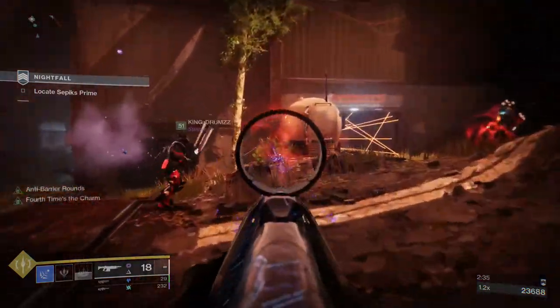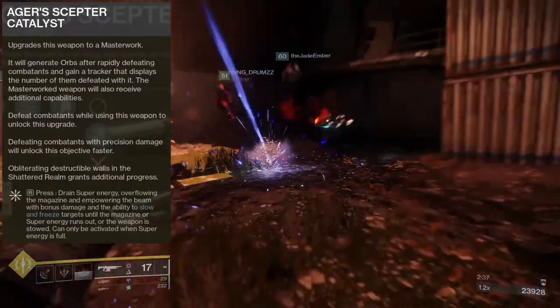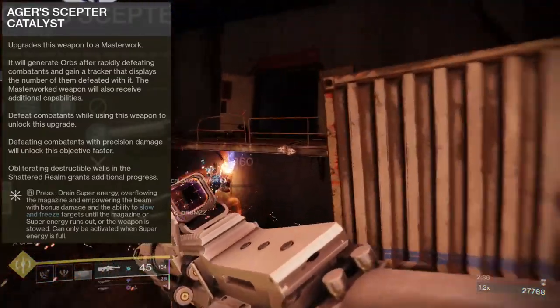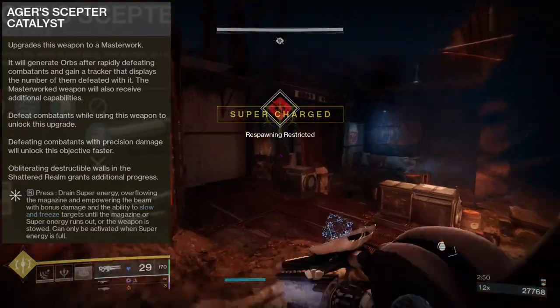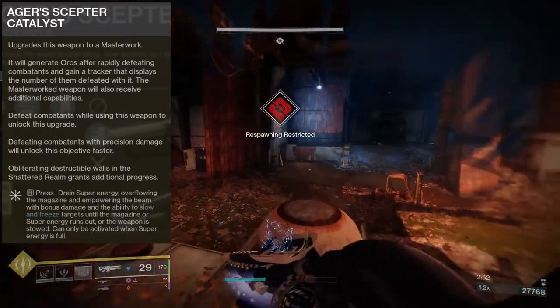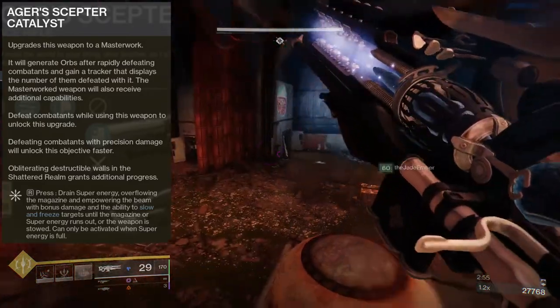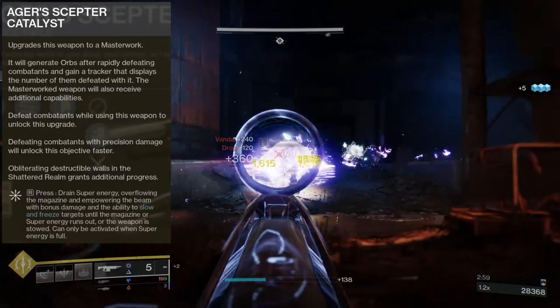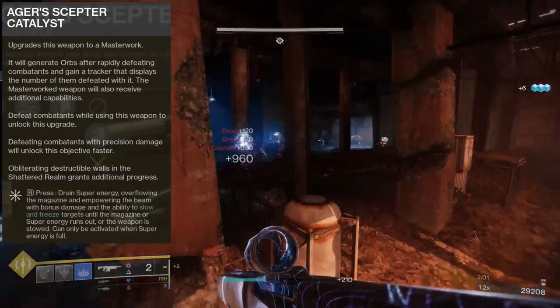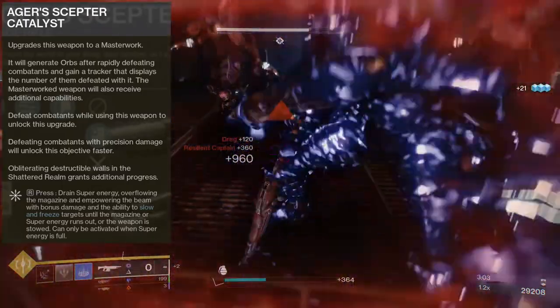If you don't know the Ager's Scepter catalyst, I'll have it on screen. When you hold R, it drains super energy, overflowing the magazine and empowering the beam with bonus damage, slowing and freezing targets until the magazine or super energy runs out, or the weapon is stowed. It can only be activated when super energy is full. I've been using this in low-level Nightfalls and it's a lot of fun.